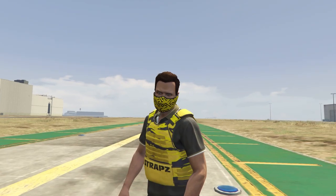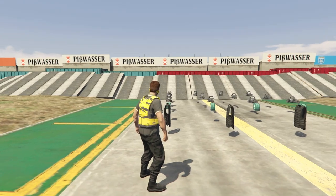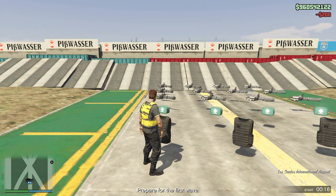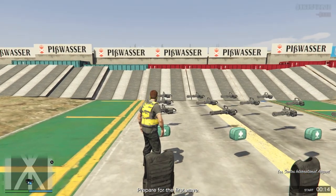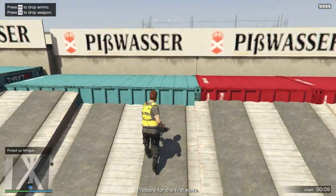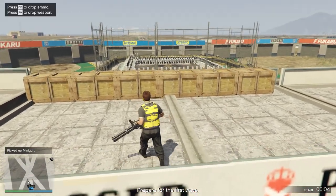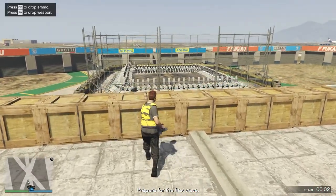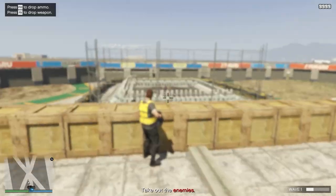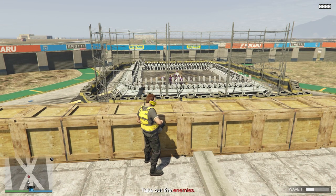Once it loads in, for PC players specifically, what we're going to be doing is picking up the miniguns. You want to jump up to this little elevated area and then jump up another level. From here you can either hide and crouch, or you can just wait for them all to be eliminated, which is what I'm going to be doing.